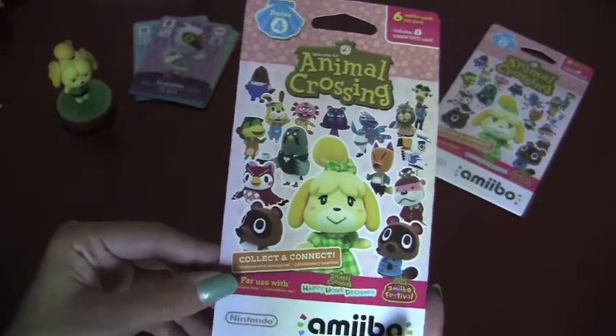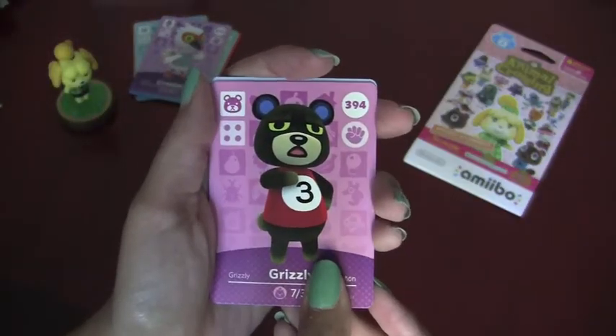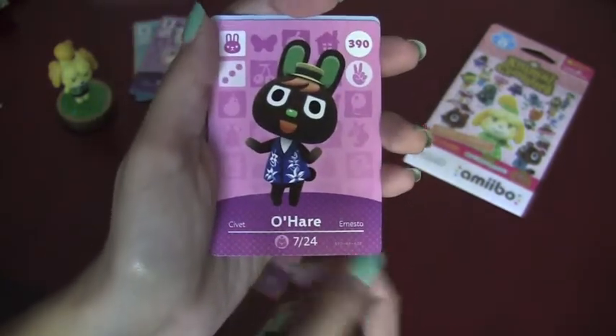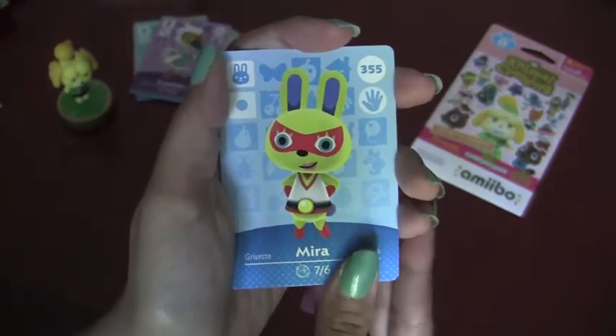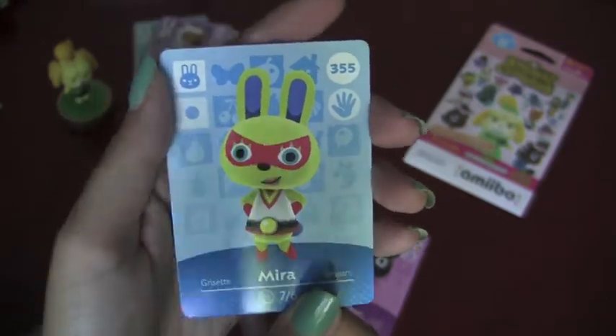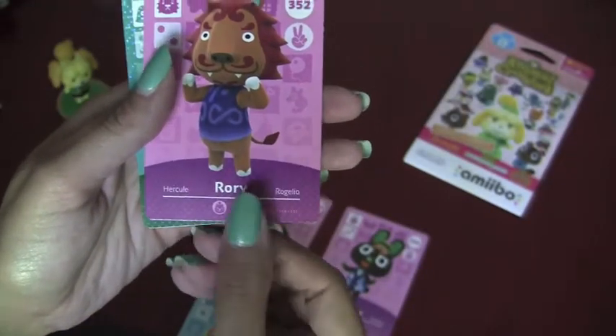Now we're going to open pack number three. Grizzly is our first card, then we get O'Hare. Mira! I love Mira! I have a few of the superhero animal villagers so I'm very happy to get Mira to complete my collection of those. And Rory the lion.